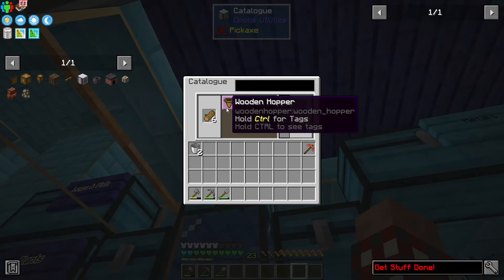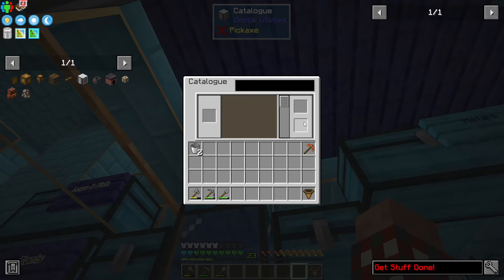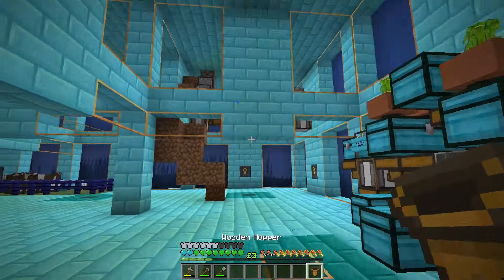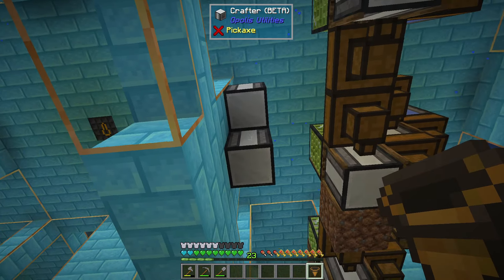Let's make real quick another six there, another wooden hopper. You go up there, you go up there. Shift click — I get one.